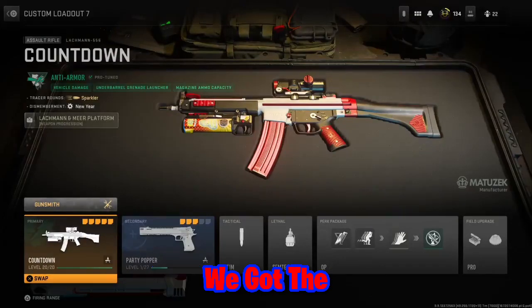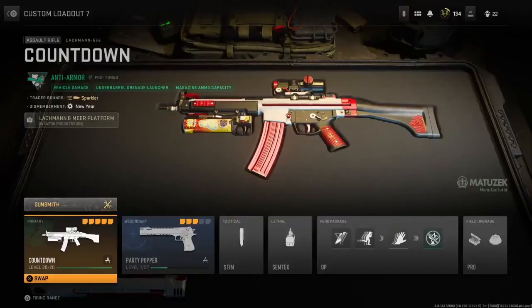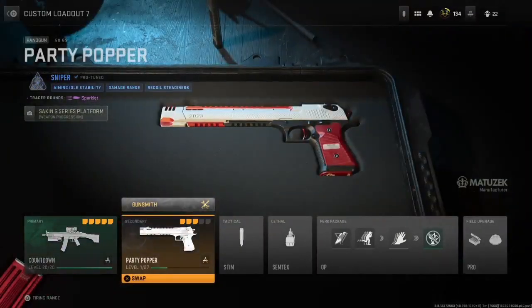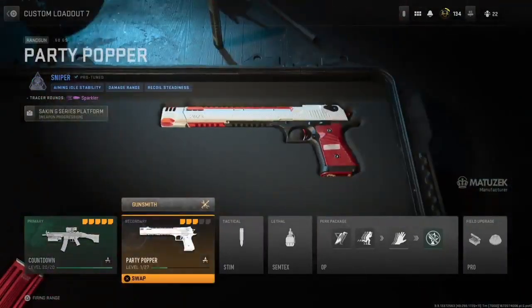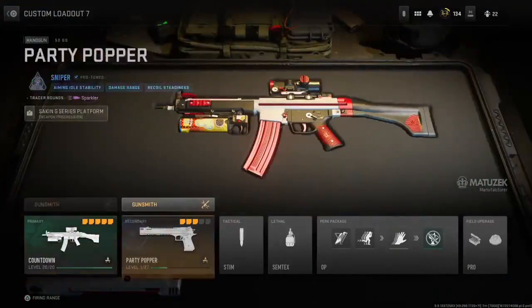In Modern Warfare 2 we got the New Year's Tracer Pack. That comes with the Countdown Lockdown 556 and the Party Popper 50GS. These are the two weapons we will be using in today's video. We're going to get into our private match so we can see what the tracers look like and the dismemberments.